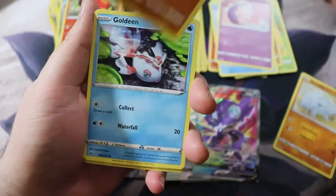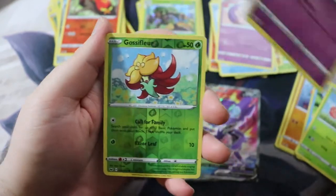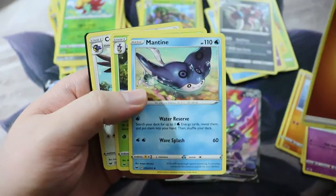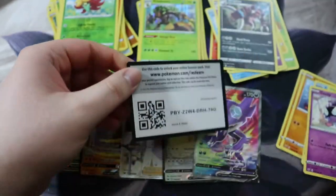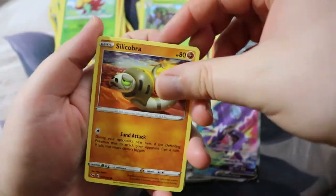We got this. Got a Pincurchin, Vulpix, Nickit. Cinderace — this is a foil rare, so this is a pretty good pack already. Here we go — Durant. Still a double rare pack, not too bad. Got your Kingler, Rhydon, Big Charm, and the final QR code. Not bad — we still got the Full Art Professor's Research and the Full Art Sableye. The rest were all regular Ultra Rares, usually around two bucks each, but those two are both pretty good.